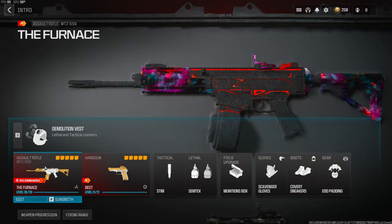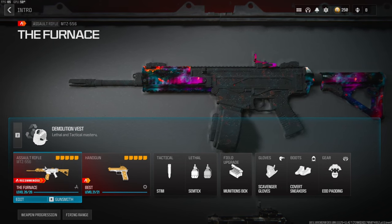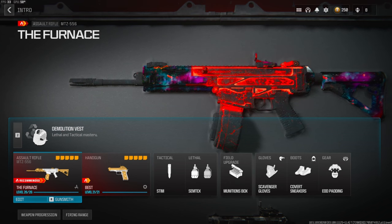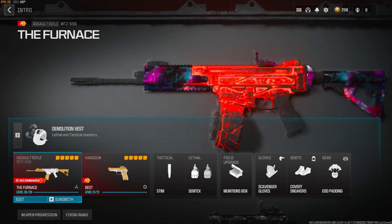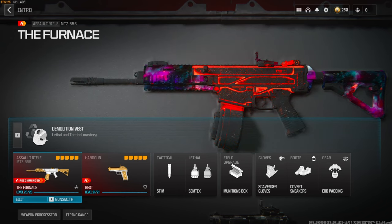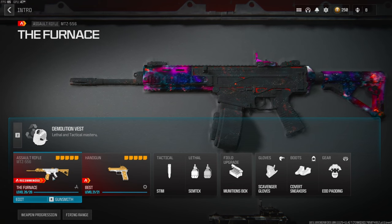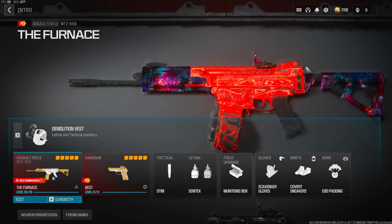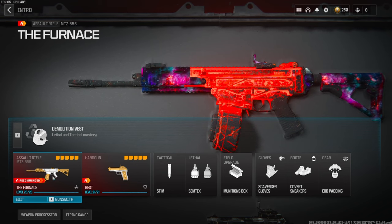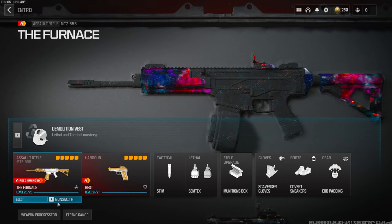Before getting into the class setup — this is probably my favorite class setup. I know I like to say that a lot, but honestly since I made this class and changed around one or two attachments, I actually ended up dropping an MGB with this setup. This is honestly the best class setup — I'm never making another class setup like this. I hope you guys enjoy it, now let's jump straight into it.